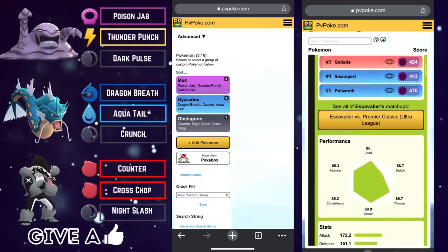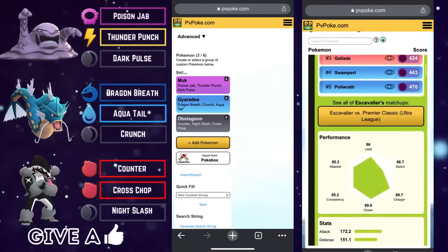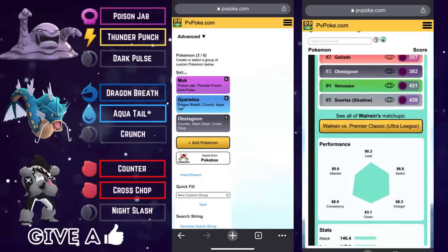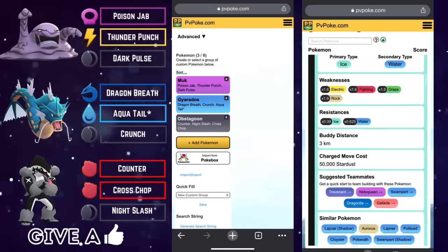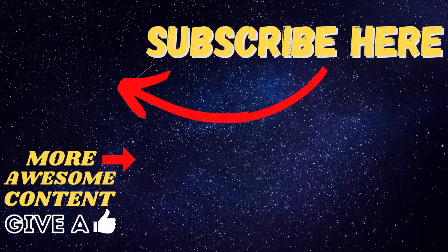And that about wraps it up for my top five best teams for the Ultra Premiere Classic. It's always nice and refreshing to have it around — a fan favorite within the Pokemon Go Battle League community. We'll also see some new faces in the meta, like Kommo-o, which was not available the last time this format was here. I had a blast. I hope you all enjoyed, and as always, thank you for watching — keep up the grind.